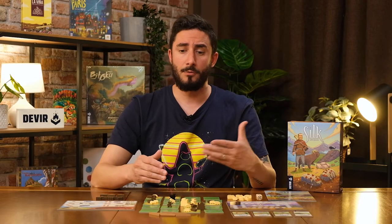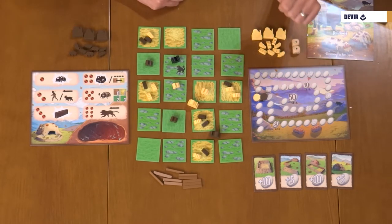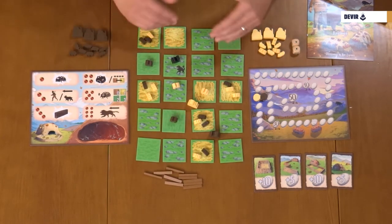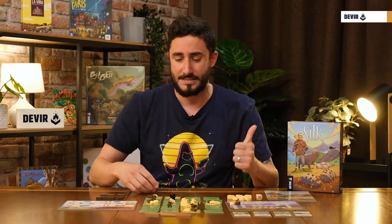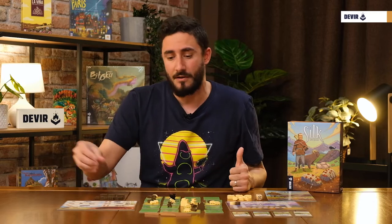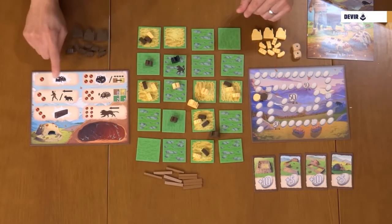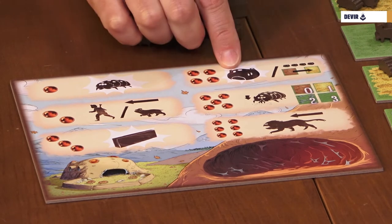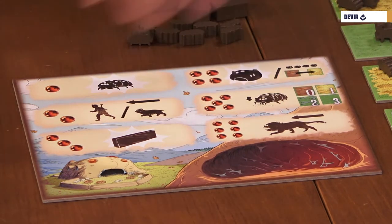Once all deployment is done and markers are placed on number five of the scoring track, we're ready to start playing. A game of Silk is made with players alternating turns until the end of the game. The end triggers when a player reaches 30, 40, or 50 points for a two-, three-, or four-player game — or when a player builds the last available wall — or if after a grazing action all tiles have become barren. During your turn, you must first place a silkworm from your reserve on an available tile, and then roll both dice and perform two actions. The available actions are: raise a silkworm, move the shepherd or mastiff, create a wall, build a nursery, regenerate a barren tile, grazing, and move the okami.